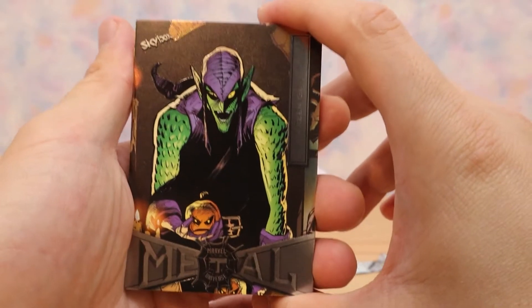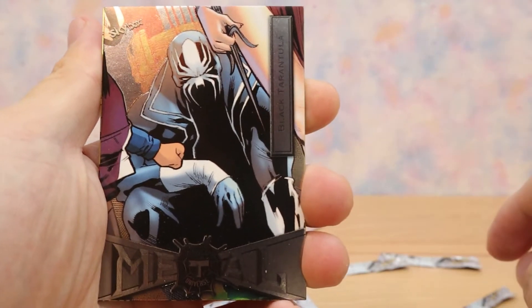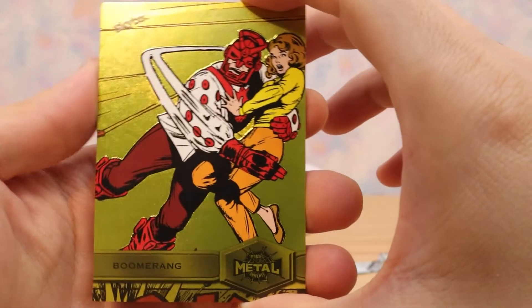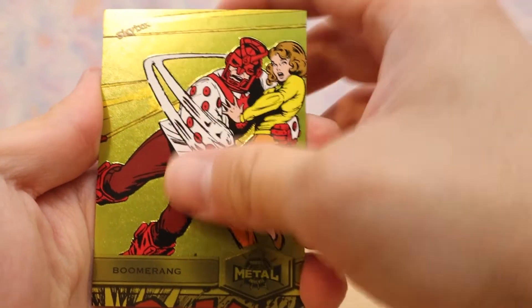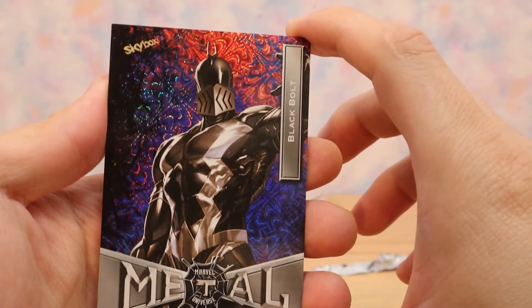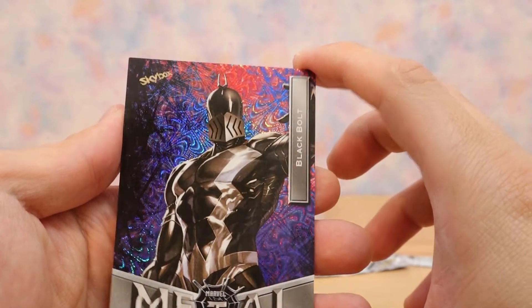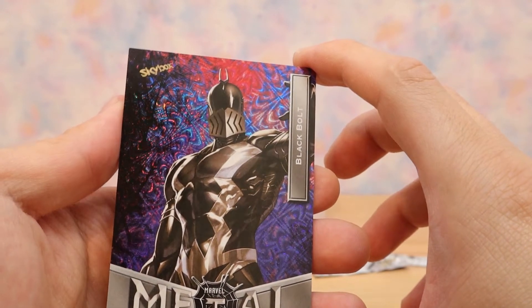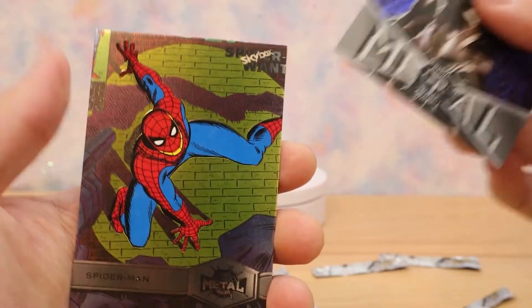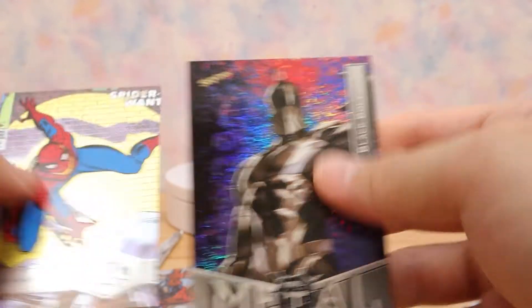Alright, we got another Green Goblin again. Lizard repeat. Black Tarantula — looks a little cooler than the other one. Boomerang — man, this might be a little bit older than me. And then Black Bolt again with the crazy holographics — I don't even know if I'm able to show that properly. Last card: Spider-Man OG — has some texture on it, very nice. But that Black Bolt was wicked, man.